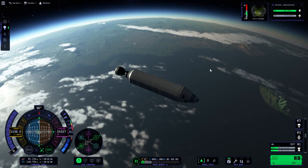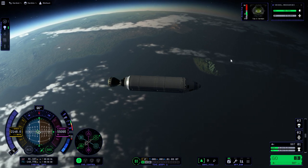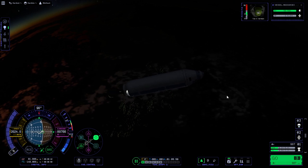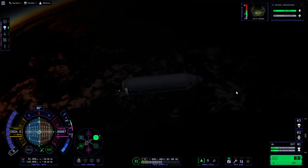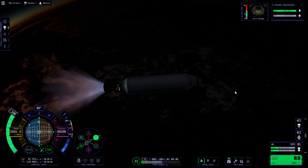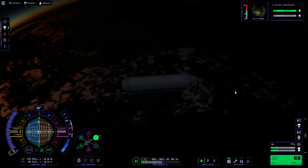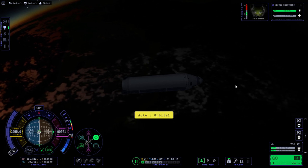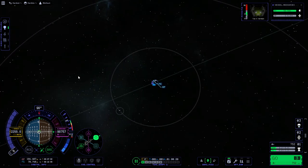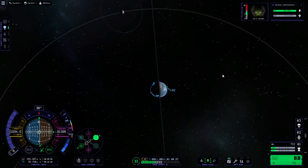We'll keep it there for now and wait till apoapsis. 987 delta-V though. Carrying the heat shield is the big thing — if we didn't carry the heat shield we'd probably have enough. Well, that's a little bit shy — 752 is not enough. I removed the monopropellant and everything. But we'll go to a high orbit and pretend to get high orbit science.